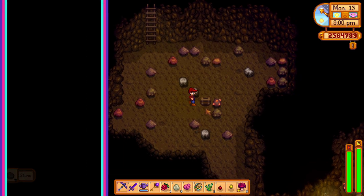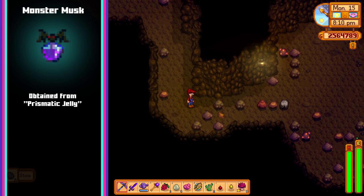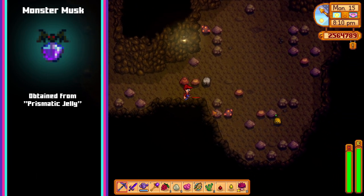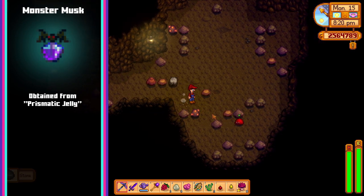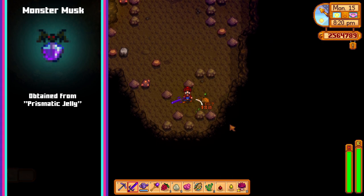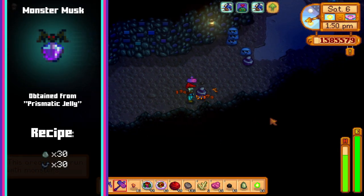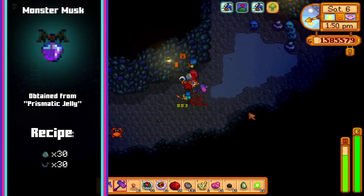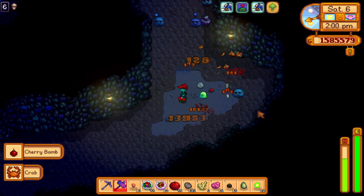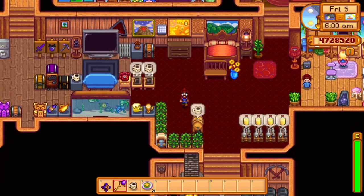The last item you can get through the special orders quests is monster musk. The monster musk recipe is obtained by completing the prismatic jelly quest for the wizard. In this quest you'll have to hunt down a rare prismatic slime and kill it for its prismatic jelly. The monster only spawns during the time this quest is active, and the best method is going from levels 1 to 20 of the mines and repeating until you find one. Once you get the recipe you'll need 30 slime and 30 bat wings to craft the concoction. The effect will cause more monsters to spawn for 10 minutes, which can be very handy when trying to farm certain monsters such as dust sprites for their coal.